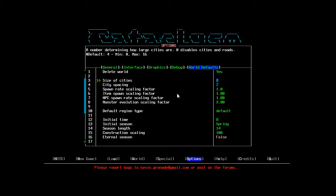We also have the world defaults, and there are actually quite a few new ones. We've got city spacing, which is pretty cool — the lower the number, the closer the cities are together. I've lowered the default from 4 to 2, so they'll be twice as close. I've also set the city size to 8, double the default. So we're basically going to make it a more city-focused kind of world.